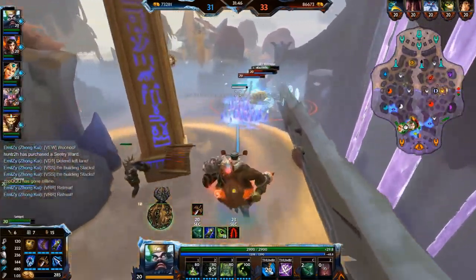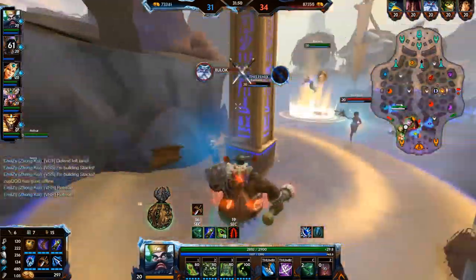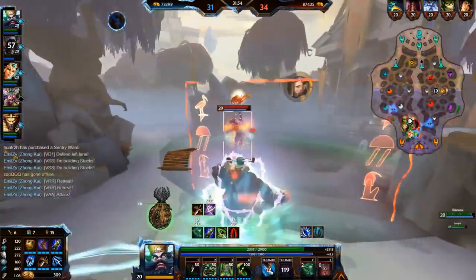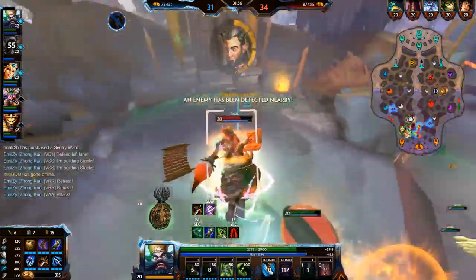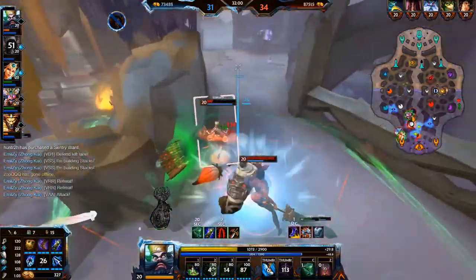Try it in ranked, honestly — give it a shot. Go with the build I suggested: Hunter's Blessing, boots, Gem of Iso, Speed of the Magus, defensive items, and situational items. And bam, you're good to go. That's pretty much it.